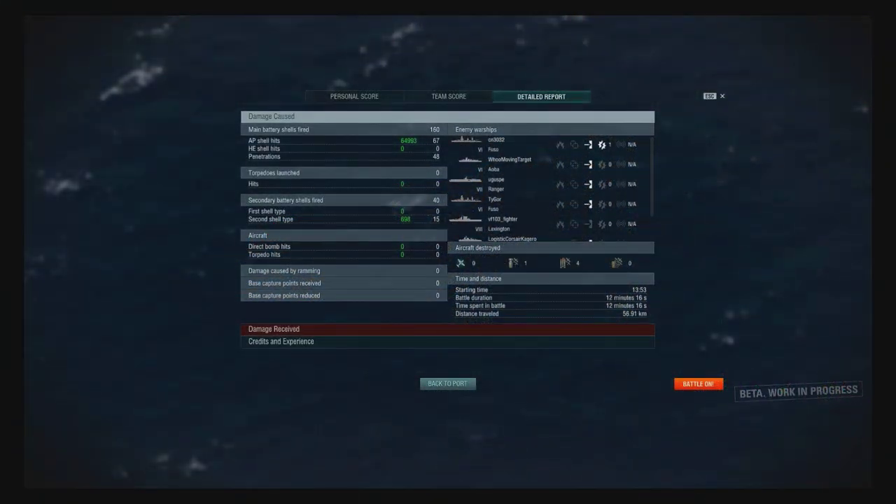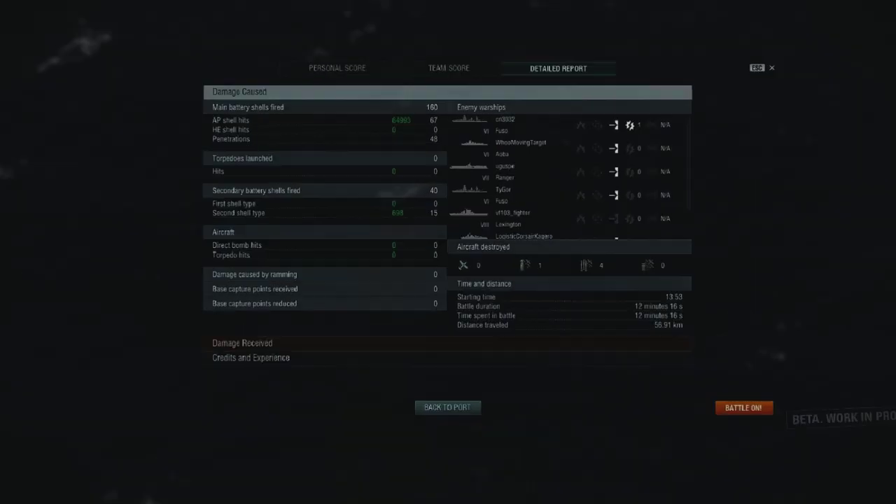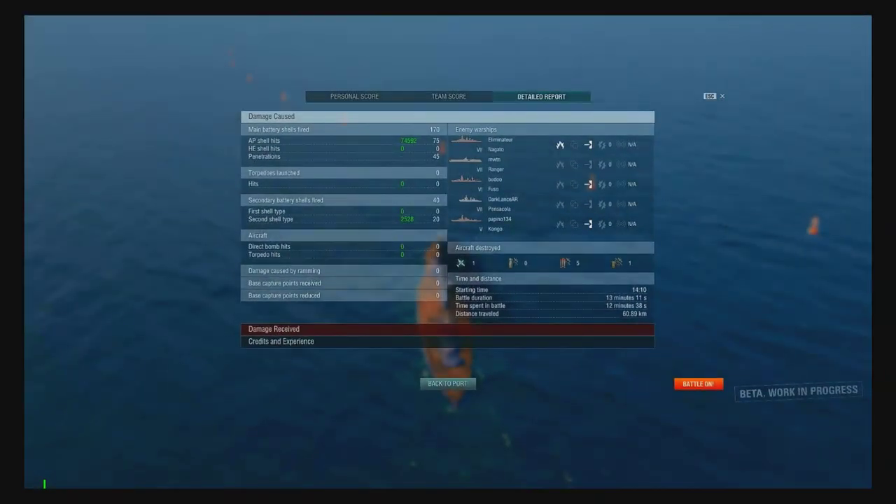So, my fellow captains, I hope that some of these tips have now helped you understand your role better as an American cruiser and realize that you are actually a major force to be reckoned with while on the high seas. Here are some of my after-battle reports, and as you can see, doing 60,000 to 70,000 damage in a tier 7 US cruiser is not that difficult. Now go out there and sweep the seas clean of all who stand before you.